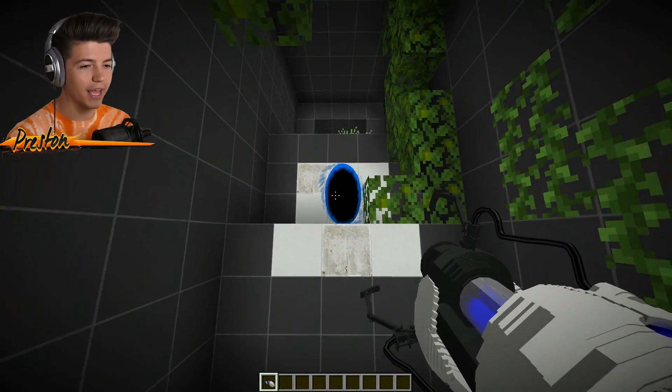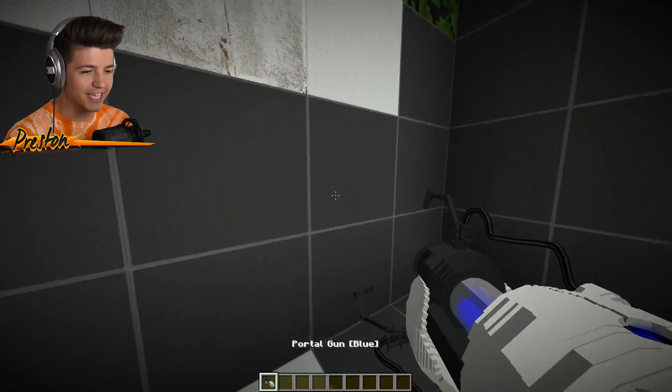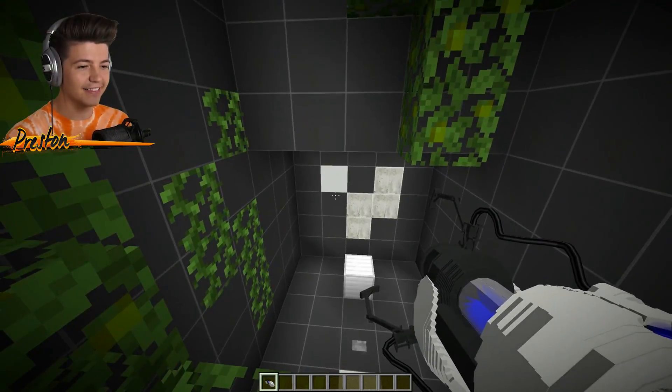Oh, it's throwing me. I do not want to get thrown. So I think we want to put the blue portal over here — yes! Then we get stopped by the vines like that.